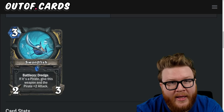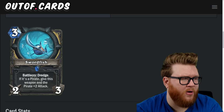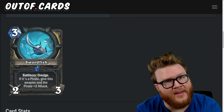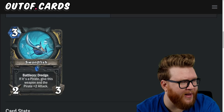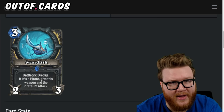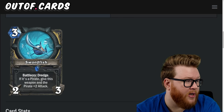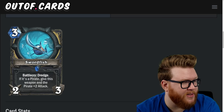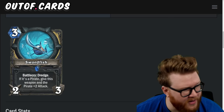Next up is the Swordfish, a three-mana two-three: battlecry, dredge; if it's a pirate, give this weapon and the pirate plus-two attack. In a pirate deck there's a really good chance you'll find that pirate. You're getting the upside of dredge — a better card next turn — plus a four-three weapon which could really push some damage, and you're buffing that pirate which could be Mr. Smite or a charge minion. Getting a four-three weapon for three mana is really gonna help push damage, and pirate decks value face pressure a lot. Swordfish is a four-star card.